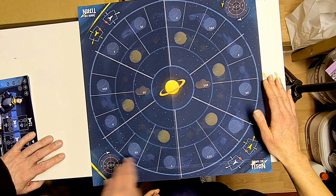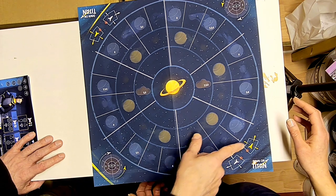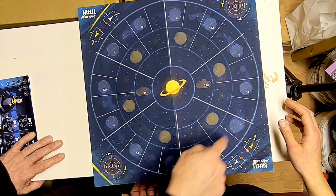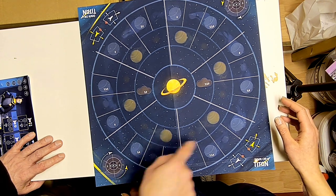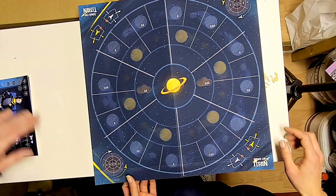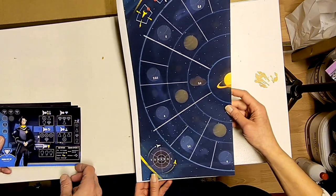There are little icons on the board describing how to move, so if you're using this prototype at some point, this will help you understand how you move in different directions with your ships - yellow, gold, or silver. The moons themselves are gold or silver because they orbit in different directions around Saturn, and that's one important game mechanic. The board is really beautiful even in the prototype version.